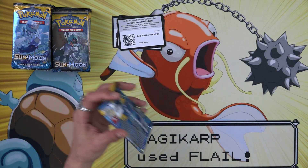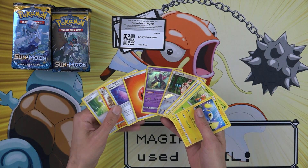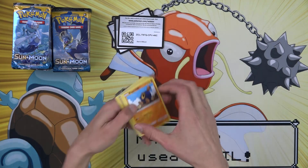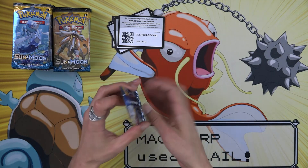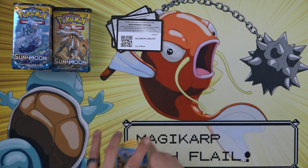There is a link down in the description that's gonna take you to the playlist. Of course, right now this is the first video — if you're watching this when it just came out it's only gonna be Sun and Moon in there, but if you're seeing this later then there's probably gonna be more boxes. We will try doing first edition as well for sets where getting first edition is still pretty easy.